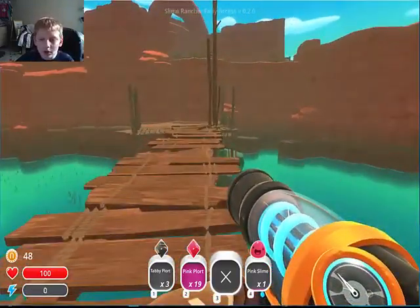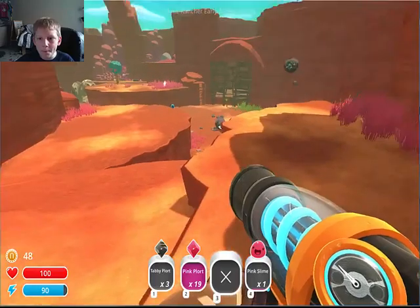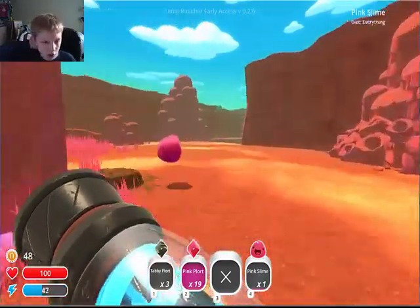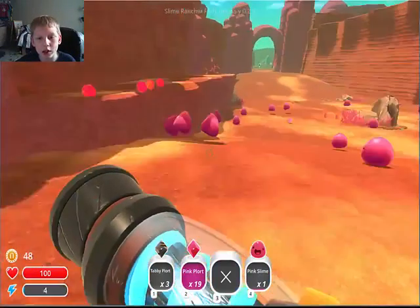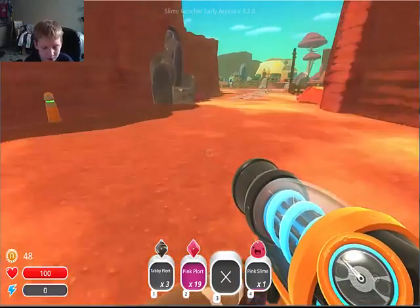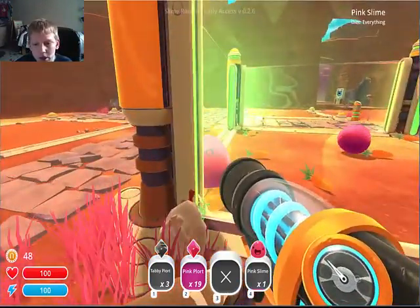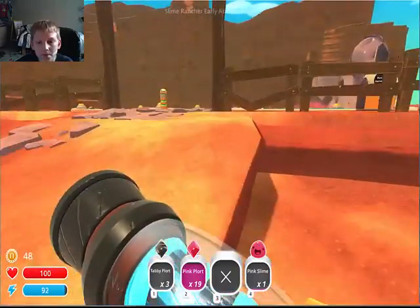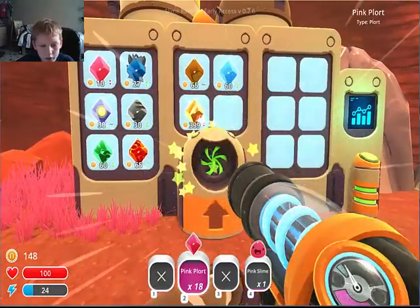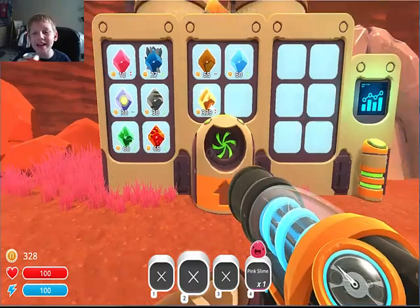Let's head back to the ranch. We're going to run now. Those guys are called the Tar — it's when a Largo eats something like a rock plort, and then it's just too much slime and it turns into a mix of beautiful rainbows. But we're home at the ranch. Everybody should be good — they've been fed pretty well. Carrots are growing. Three twenty-eight.